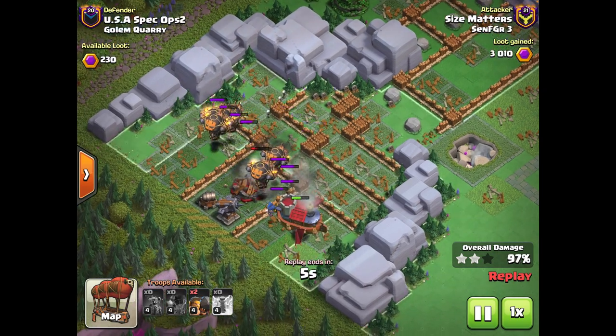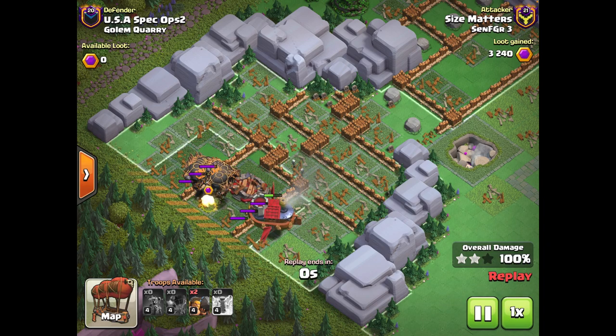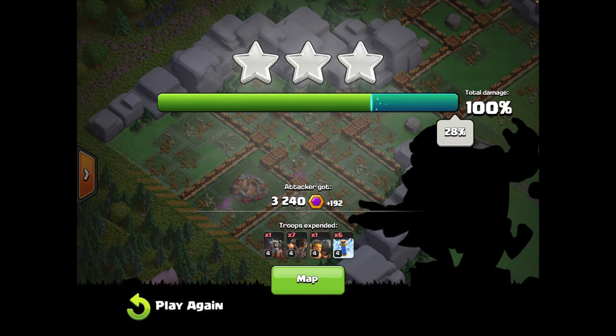As you can see, this attack isn't that difficult, but it is really effective on some bases, especially the Golem Quarry. If you're looking for an attack that isn't as difficult as straight Rocket Bloons — I don't consider this attack as good as Rocket Bloons Zap once you master that — but if you're just looking for an easy attack with a lot of success, this is one to definitely consider, especially against bases that don't have Inferno Towers, because Inferno Towers are the main defense that is going to melt your Flying Fortress.